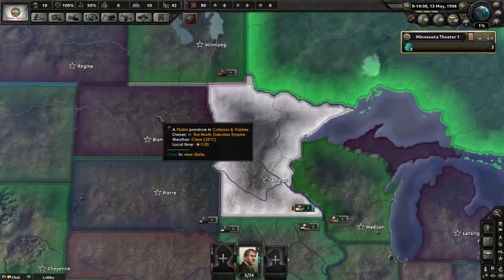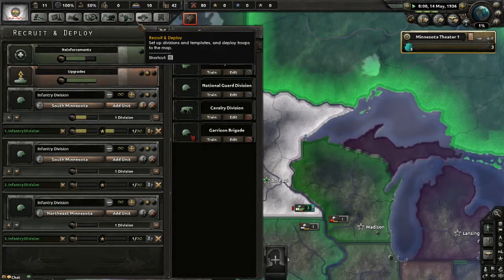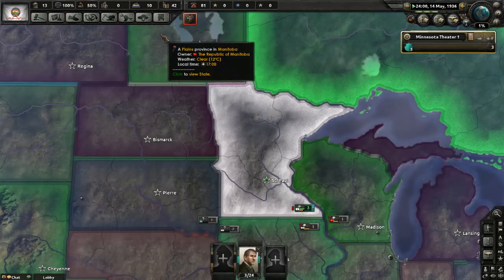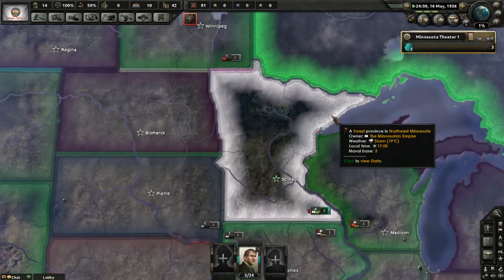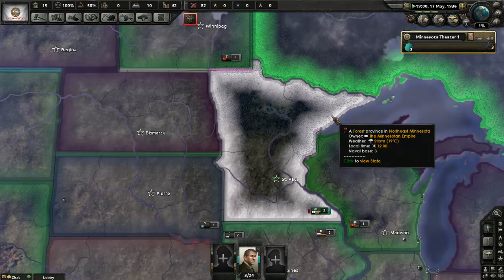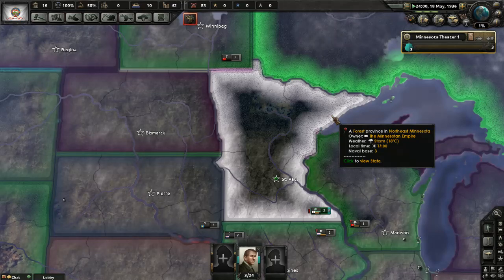I think all the manpower got sent to training — that's exactly what happened. It all got used. What a unique little conundrum. It went directly to training, so we're back to zero manpower, boys. That is just — this is going to be a fun playthrough. Not necessarily a bad one, but it'll be fun.